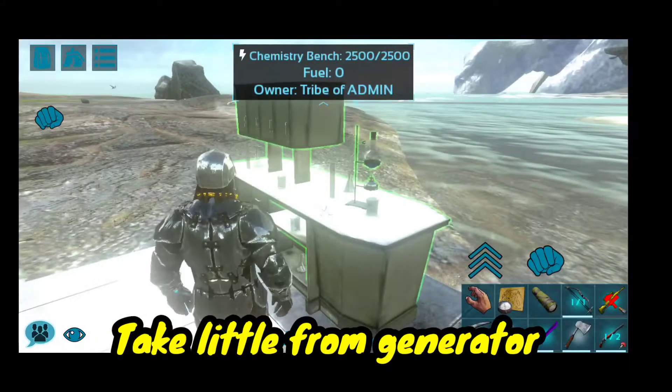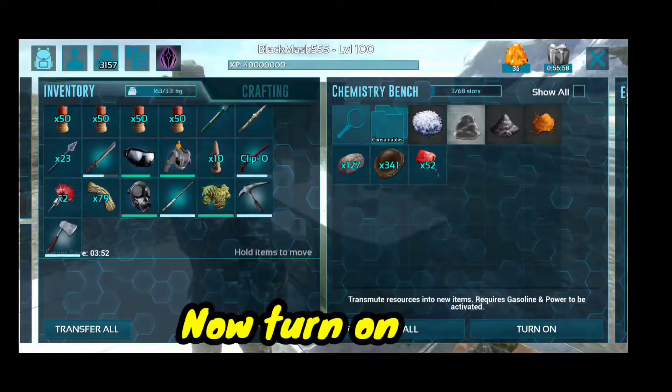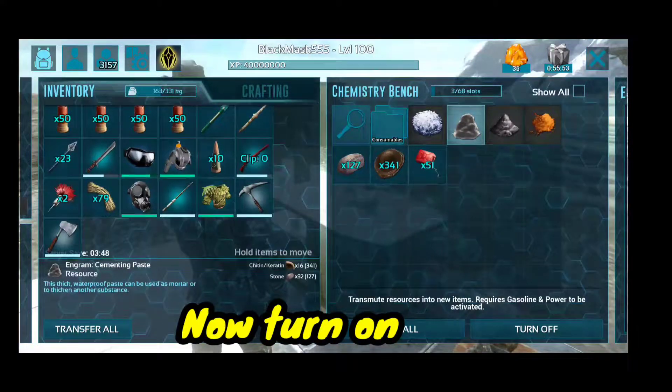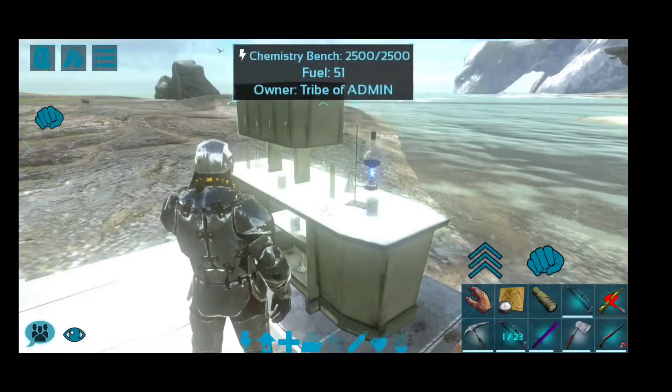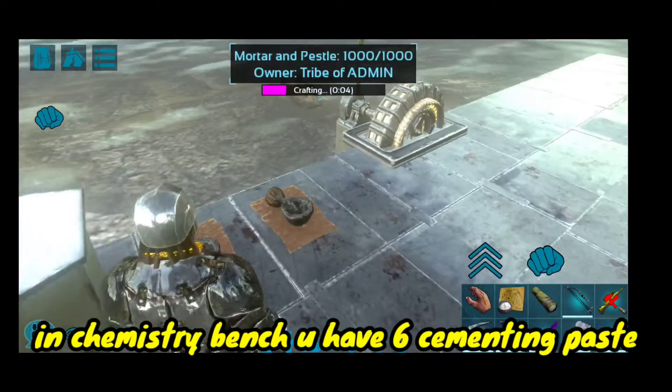Take a little gasoline from the generator. Now turn on. It takes only a fraction of seconds. In the chemistry bench you have 6 cementing paste.